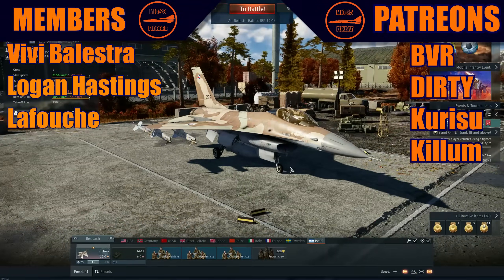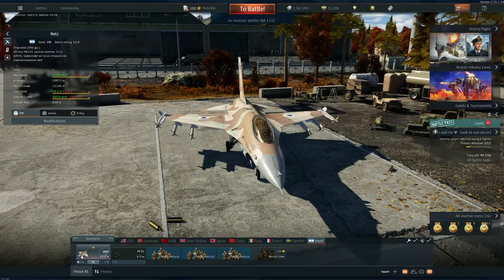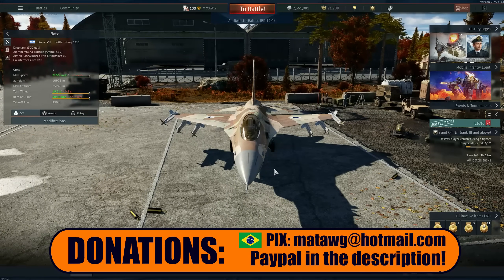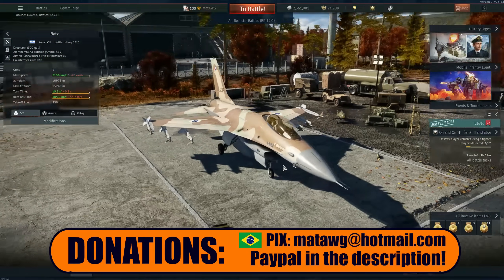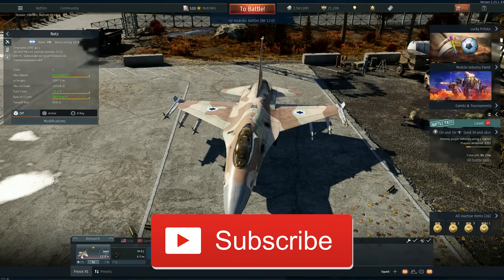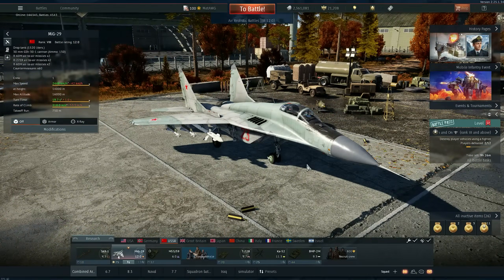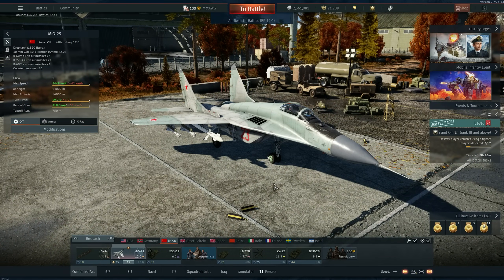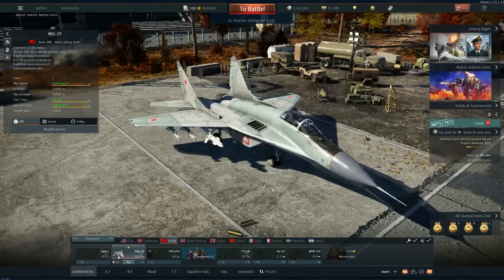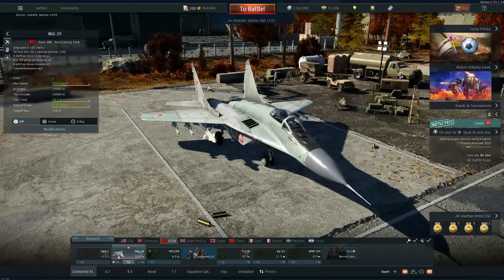Today, how do you do the event? The crafting event — the Repair Factory — started today. This is how it's going to look when you log in on the normal hangar. I was playing with the MiG for example. Once you play, you get the points that you need. Playing the game, you will eventually get boxes, and with those crates of materials you can do stuff.